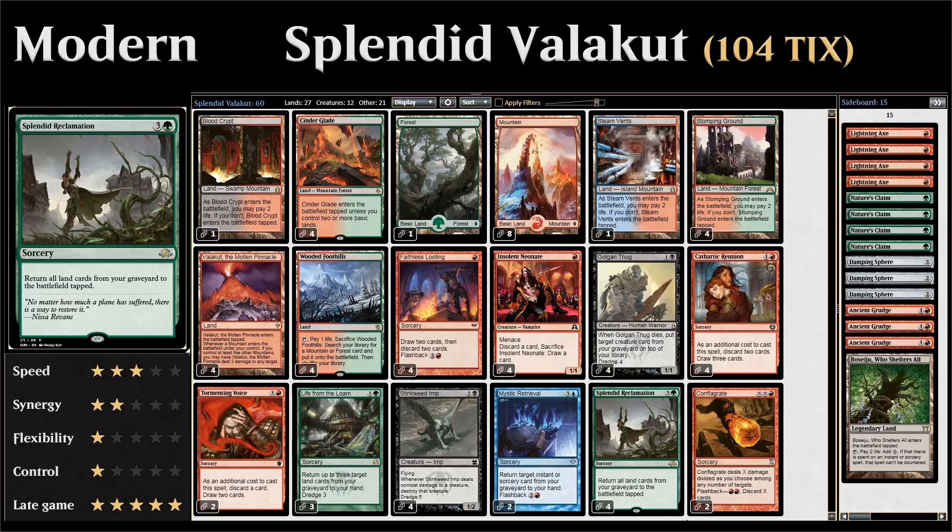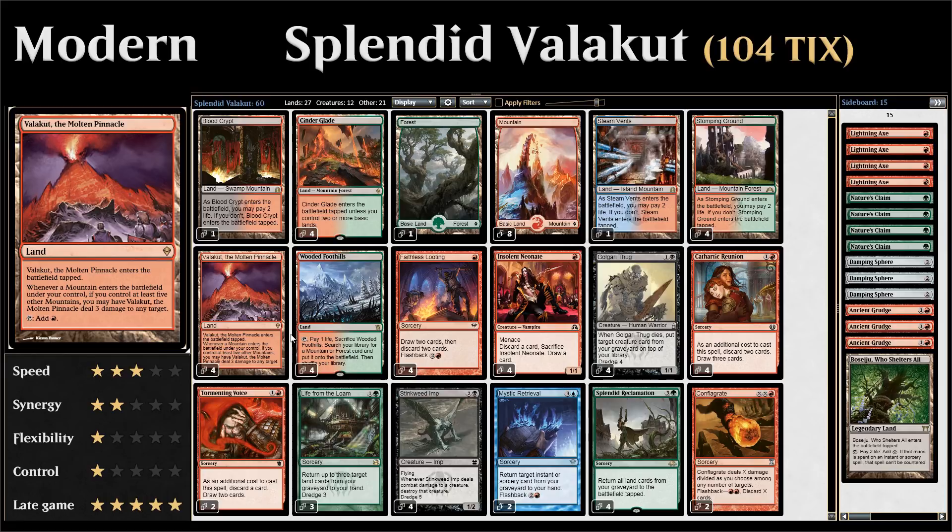It's kind of a mixture between Modern Dredge and Modern Scapeshift. It has the graveyard-fueling cards from Dredge, including the dredge cards themselves and all the draw-and-discard effects. Then we have the win condition from the Scapeshift deck, which is Valakut the Molten Pinnacle. The deck works by filling its graveyard with as many lands as possible, including Valakut the Molten Pinnacle, and then casting Splendid Reclamation. Valakut says: whenever a mountain enters the battlefield under your control, if you control at least five other mountains, Valakut deals three damage to any target. With all those mountains entering, you get to deal three damage for each mountain for each Valakut — usually more than enough to kill the opponent in one big hit.